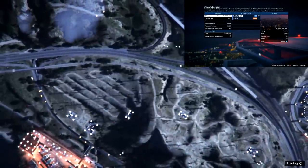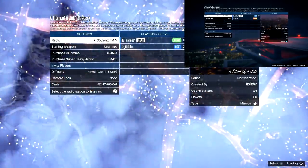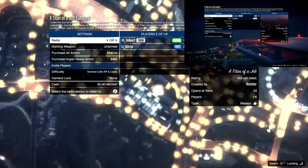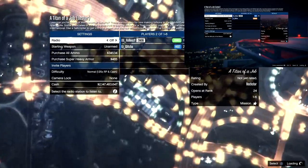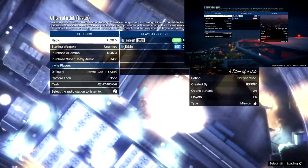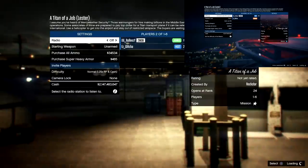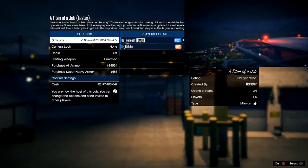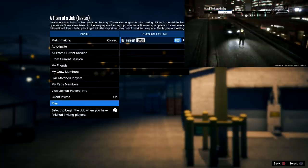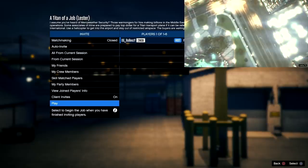If you don't get the split, you're good — you'll go into that job. If you're too late on the alert, you'll get kicked back to story, so reload your game save and start over. Once you've successfully done it, you should be joining into the job your friend invited you to. Wait until you're fully joined in — your friend can see when that happens. Once fully joined, tell your friend to quit the job, then have them start up a new Titan of a Job again and just sit there.